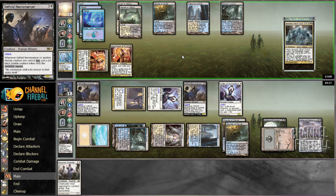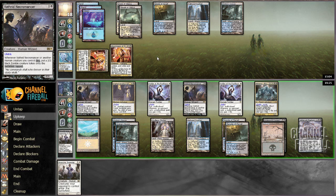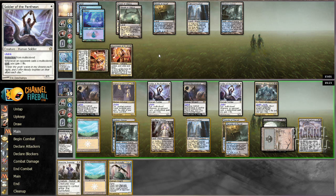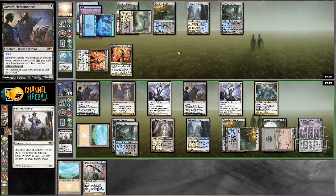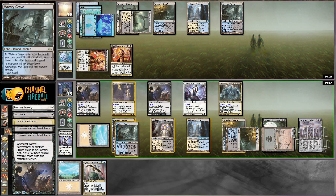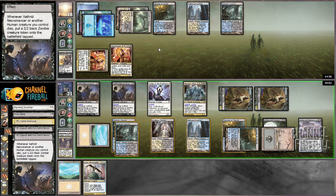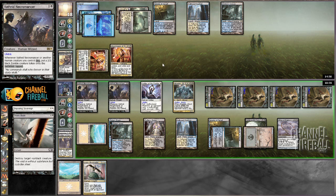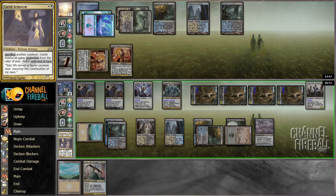I am hitting for a good amount of damage — six to eight a turn depending on where I want to sack to Cartel Aristocrat. Drawing — wouldn't mind drawing something sweet. We have Skynight, not really what I'm looking for. Let's just play Imposing Sovereign here. If that's getting Dissolved and my Soldiers of the Pantheon are getting Doomed, let's sack it to Cartel Aristocrat then. Then I'm getting Devour Fleshed. I want to keep the soldier — do I want to keep both Zathar Necromancers? I actually kind of do, so I'm going to just sack Cartel Aristocrat and just get a million soldiers.